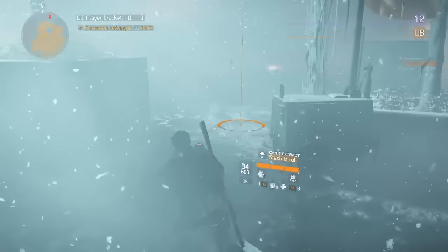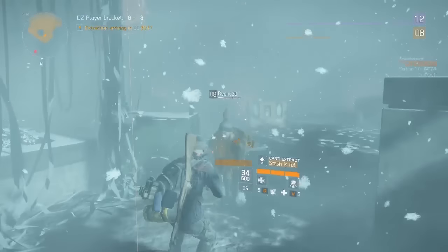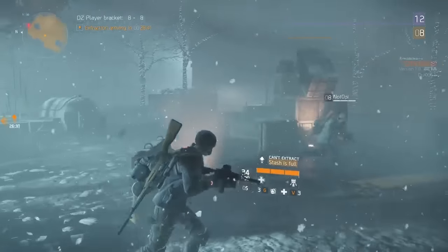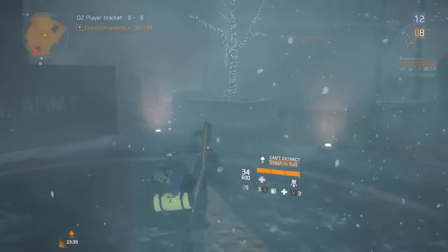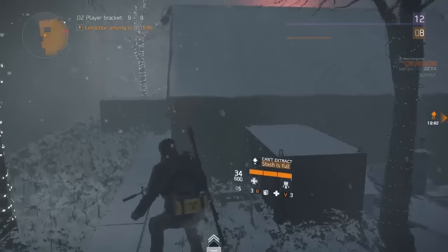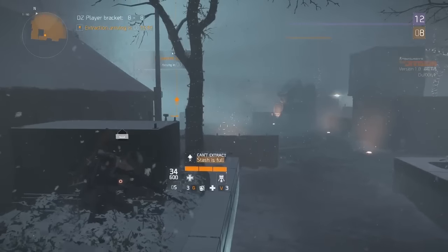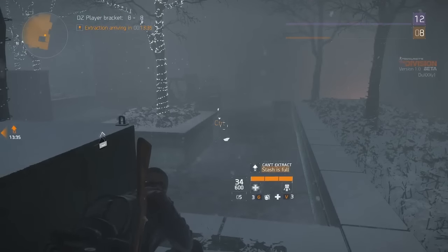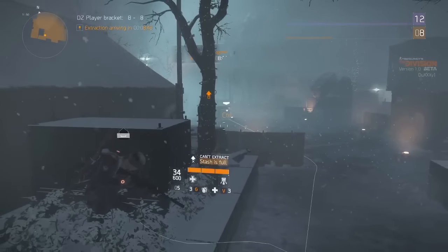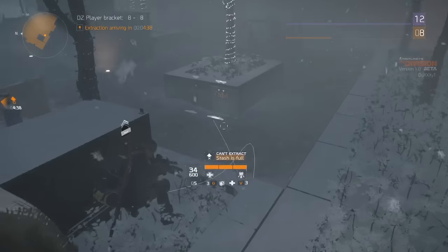I'm going to try and find the guy who called in the extraction. He's got one of those little yellow packs underneath, so that's how you spot him. When you call an extraction, due to the rogues around, you usually want to hide and keep an eye on your surroundings. If you see any rogues, try to fight them and get the element of surprise.